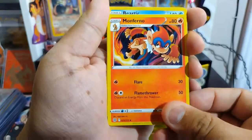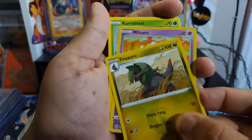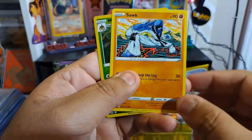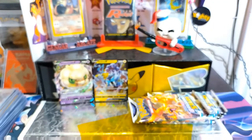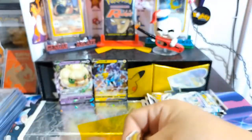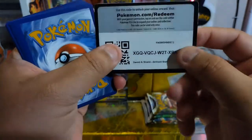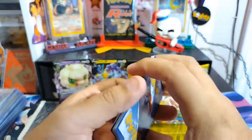Fire energy — there we go. Here comes a fairy, and these arts are pretty awesome. You collect those arts? Alright, another pack.